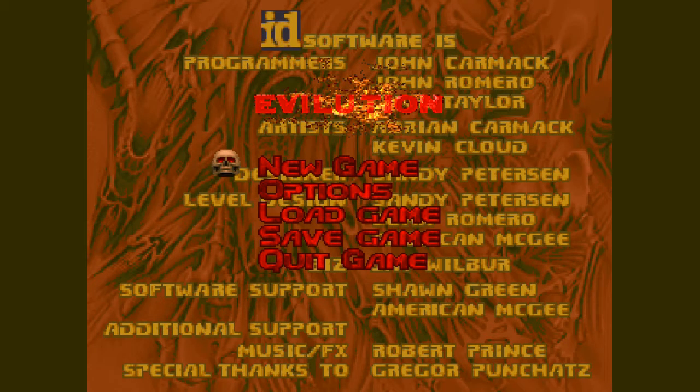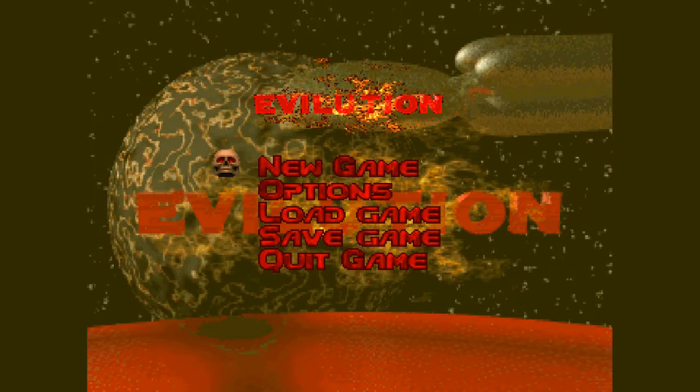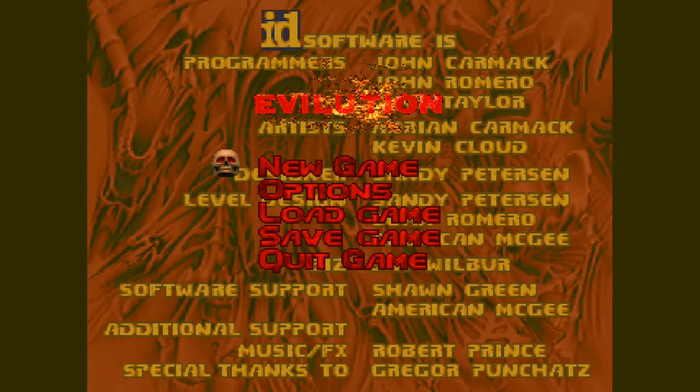The PlayStation Edition is out of the way and dusted. The PC Final Doom includes two megawads of 32 levels each, and the first of which is called TNT Evolution. TNT is a reference to the creators of this, Team TNT, a group of, at the time, amateur game designers and level designers, who were working on this megawad originally intended as a free release, but then id Software came calling and wanted to broker a deal with them to release it through more traditional methods.